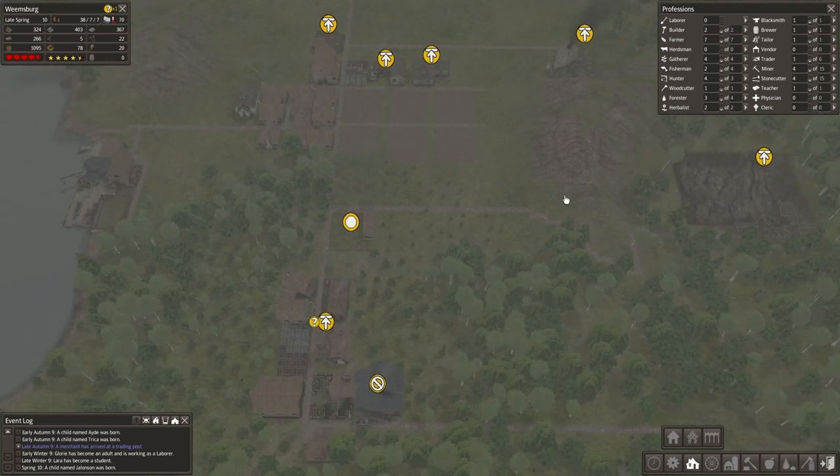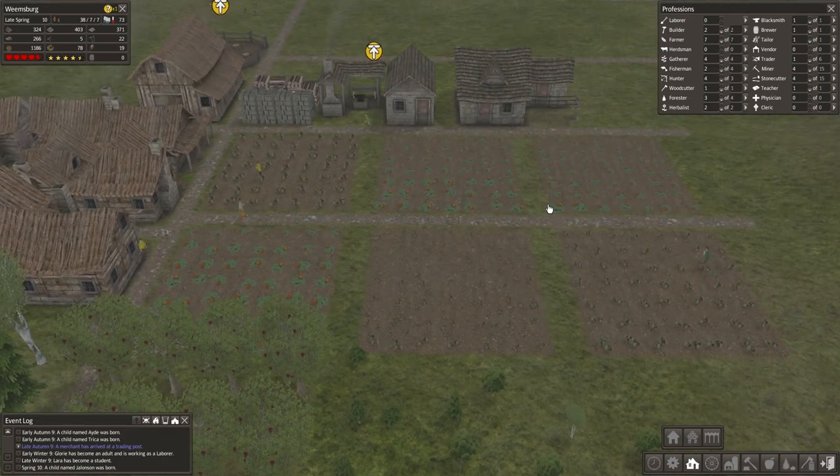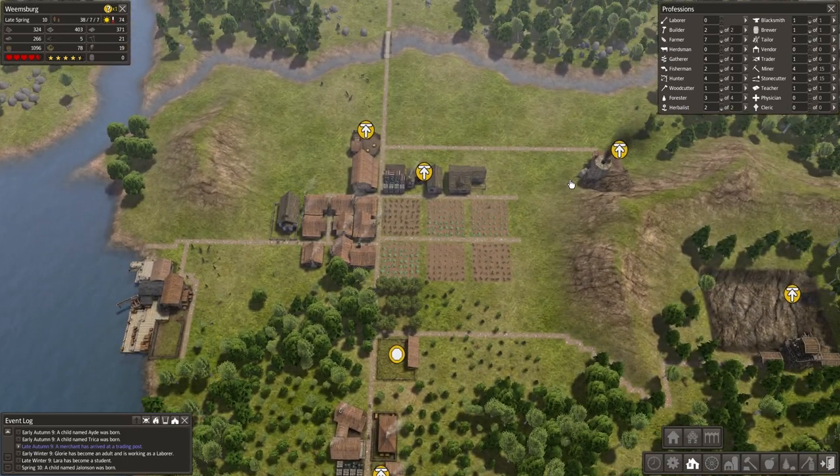Some people running around here with nothing to do. Farms coming in — where are we at? 1100 on food. I'd really like to ramp this up. I'm going to pause this. We're in late spring. This stuff gets harvested kind of early. I'm almost thinking about putting another farm in.